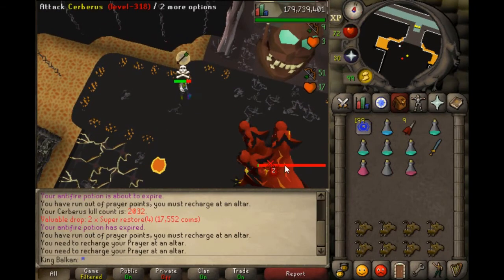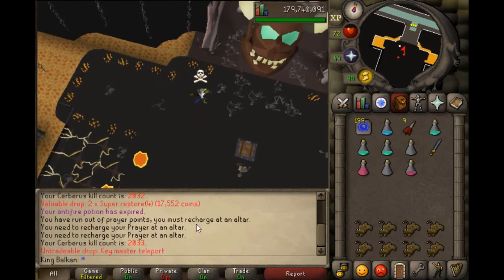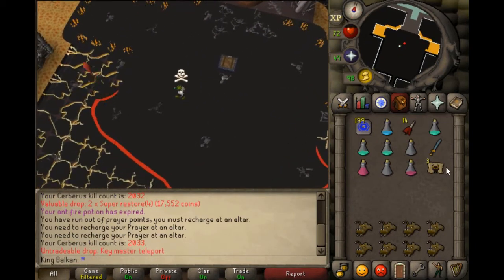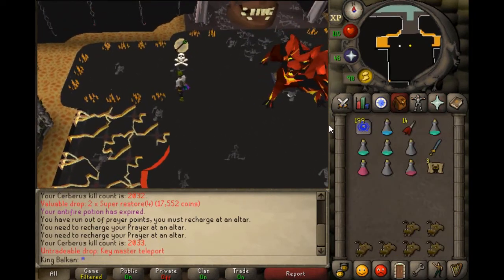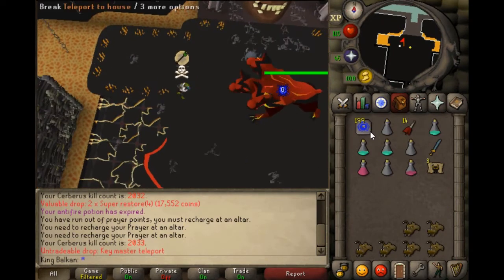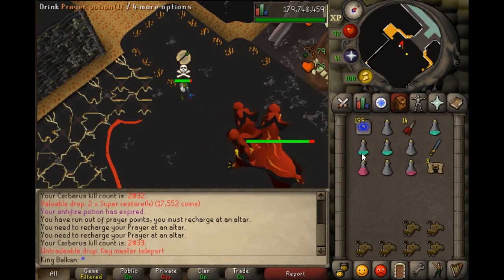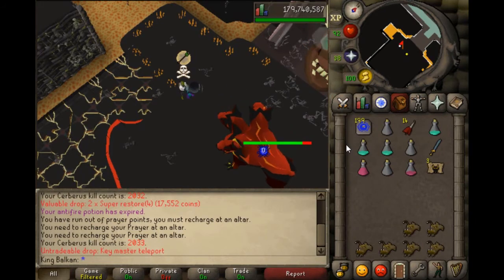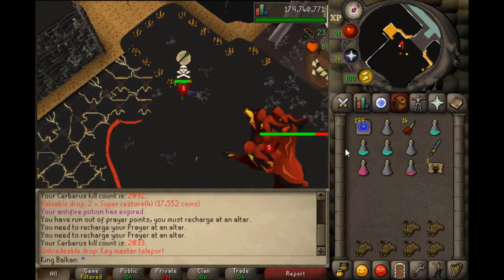Cerberus is pretty profitable — I've had seven primordials. If you don't want to run all the way each time, you can just teleport straight to the Keymaster using those Keymaster teleports and walk straight in. I like saving them for when I'm really lazy so I can teleport a lot and not run as much.